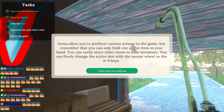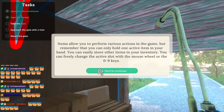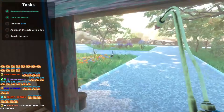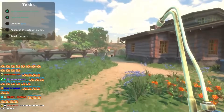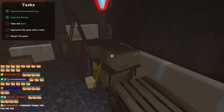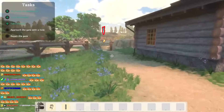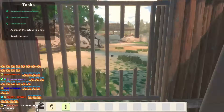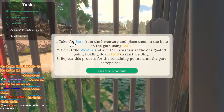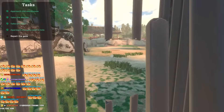You can only hold one active item in your hand. You can easily store other items in your inventory and freely change the active slot with the mouse wheel or zero to nine keys. Take the bars - I should probably grab the bars first. Here we go. I need those. Let's get this gate working so I can get my first enclosure. Take the bars from your inventory and place them in the hole by using the gate. I can handle this.